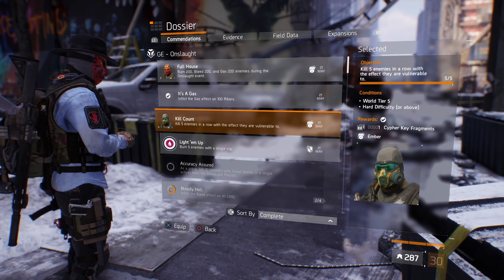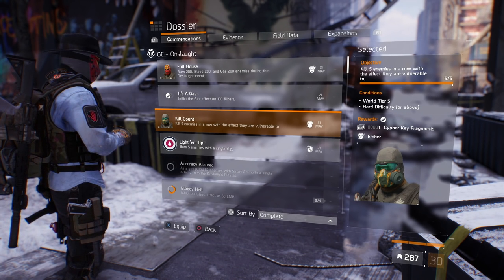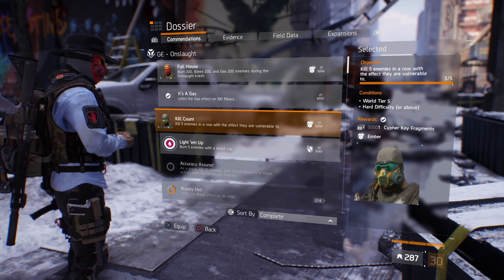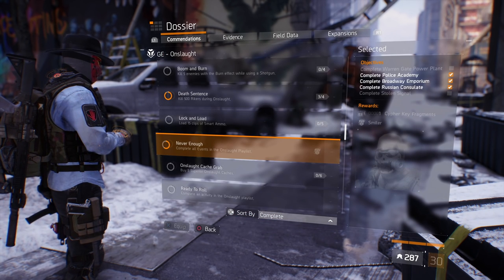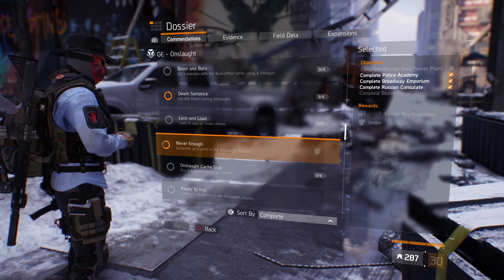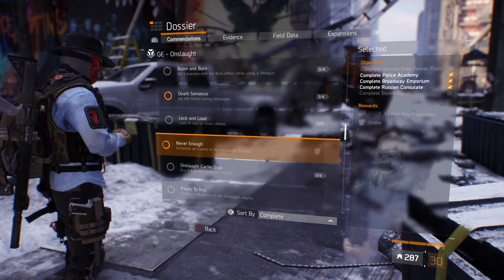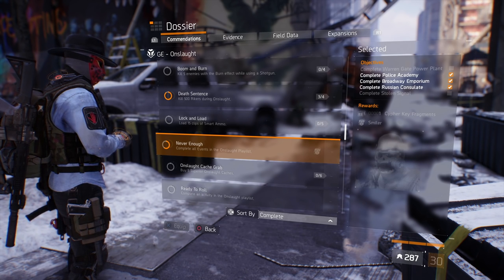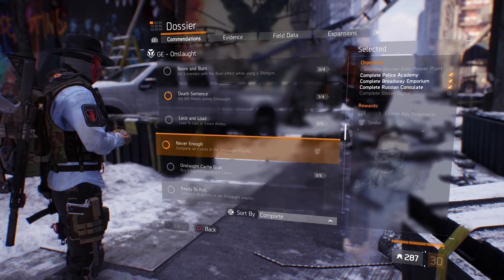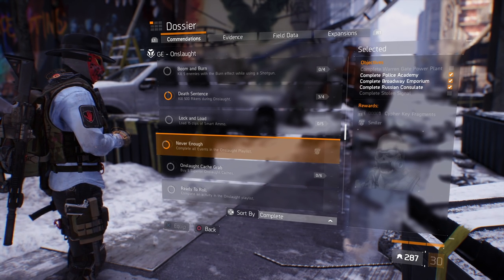The next mask is the Ember mask - kill five enemies in a row with the effect they are vulnerable to. You do have to play a playlist and be on World Tier 5, but you can do it on Hard difficulty or above; I recommend Hard. The final mask, 'Never Enough,' requires completing all events in the Onslaught playlist. There are five missions: Warren Gate Power Plant, Police Academy, Bravo Emporium, Russian Consulate, and the incursion Stolen Signal. Stolen Signal is a DLC incursion, so without the DLC you won't be able to get this mask.